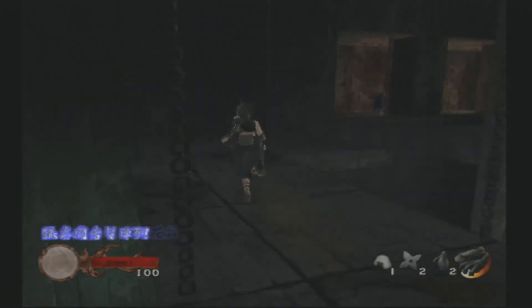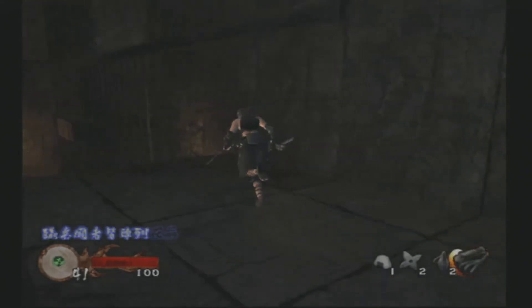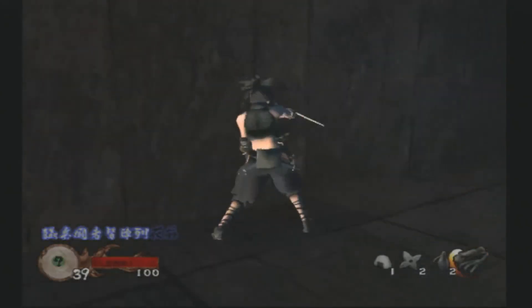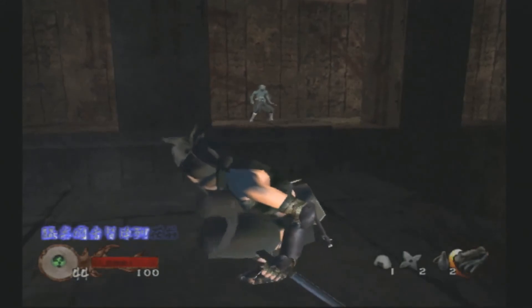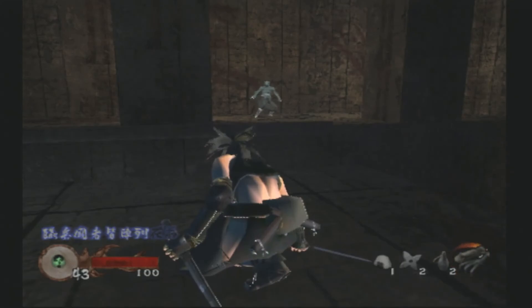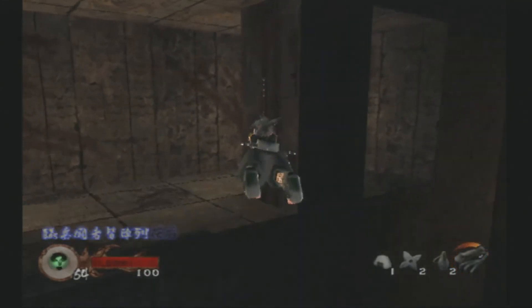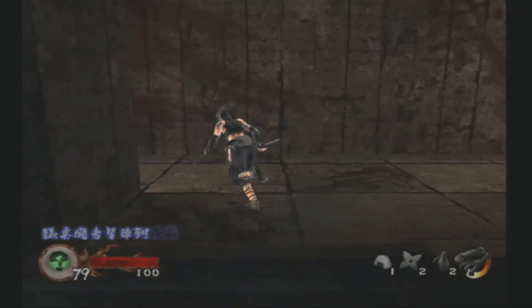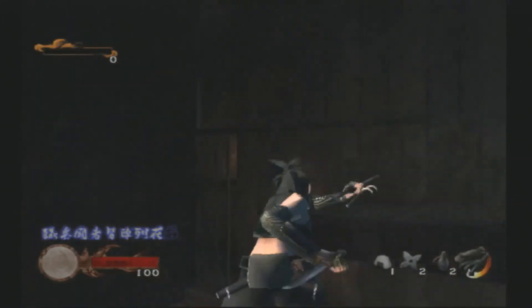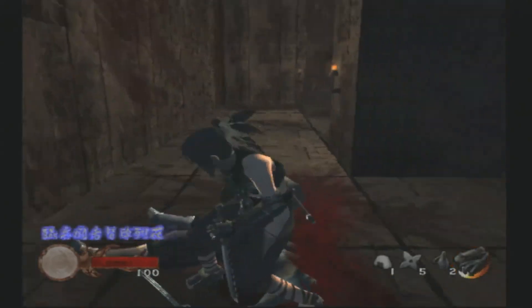There's a blue guy right over there. Can I grab him on this ledge? Yeah, I can. I never actually grabbed onto that ledge before — at least I don't remember doing so. This is the easiest way I found to kill the blue guy. You don't have to do it this way, but I think this is the most comfortable way to do it, at least for me.